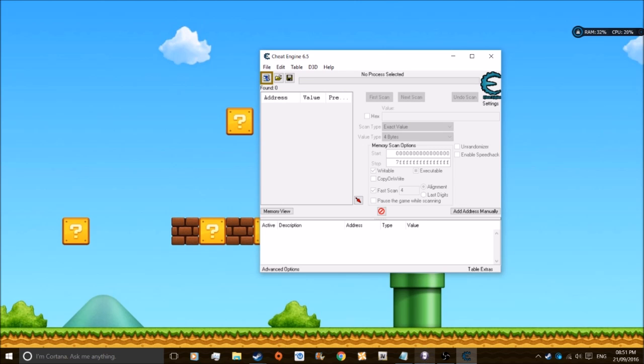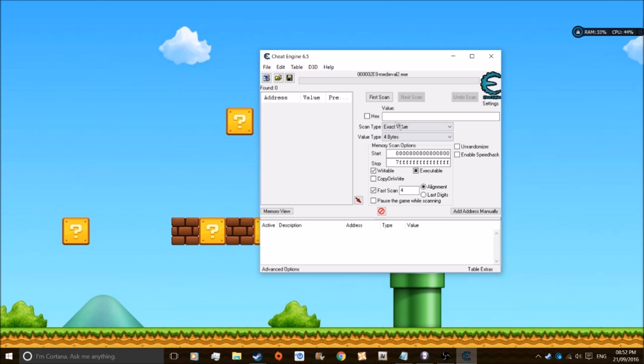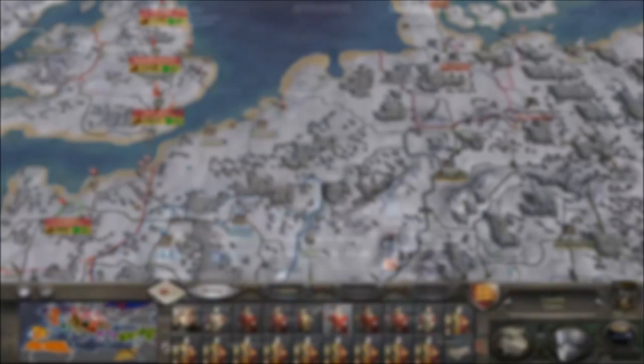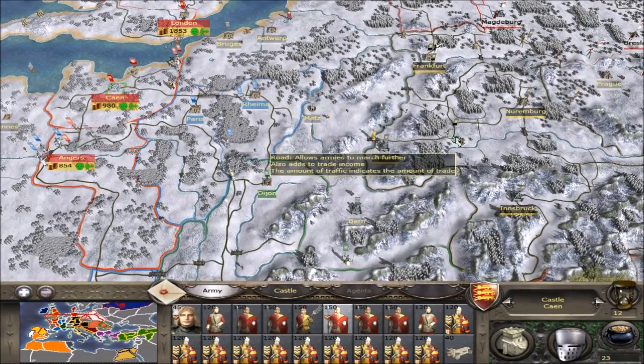So basically, what you need to do — start up Cheat Engine, make it run in the background. Click on MedoEvil 2, open that. What you need to do now is open the inventory. You need to basically remember how much money you've got. So open it — you've got 23 gold. Just type it in and remember it, then get out of the menu.